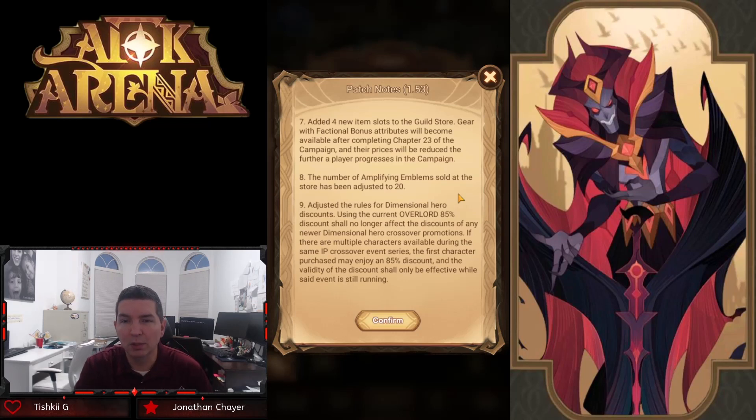The number of amplifying emblems in the store has been adjusted to 20 — another amazing adjustment. It has been 10 forever. You get 30 primordials but only 10 amplifying. Increasing the amount of amplifying is going to be a big game changer because you're actually doubling the amount you can purchase every day.